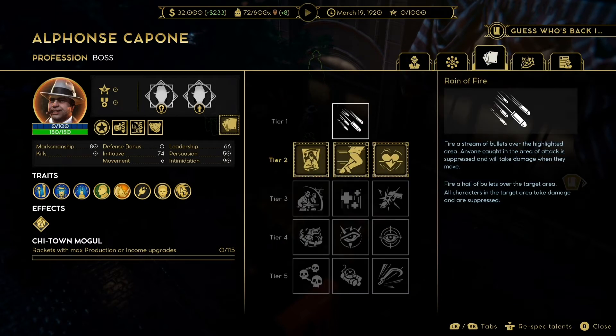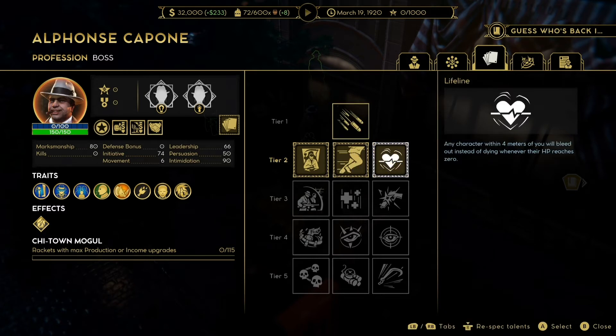Moving on to traits — unfortunately Capone has very little to talk about here. He has Thick Skin, which gives you a 15% increase to crit resistance. And that is literally it.